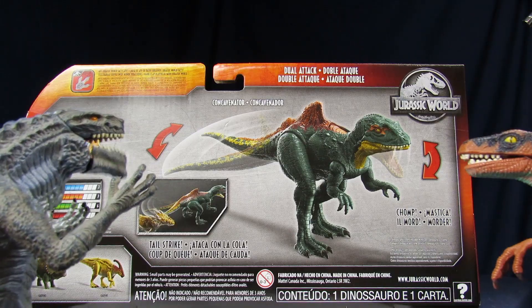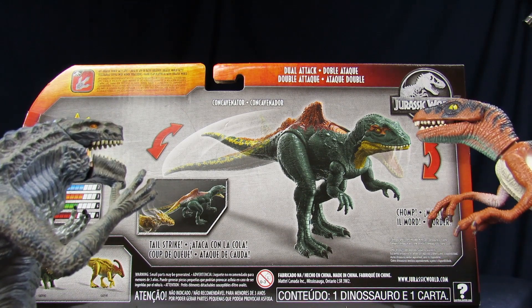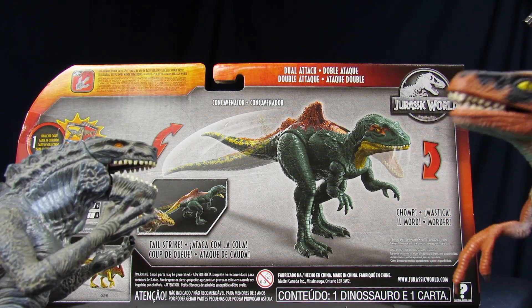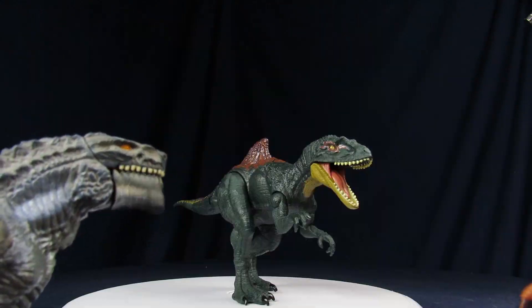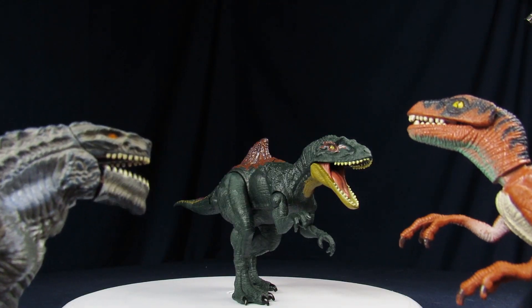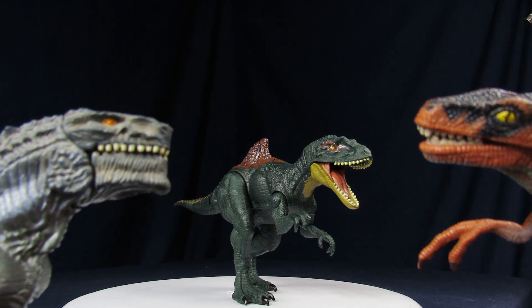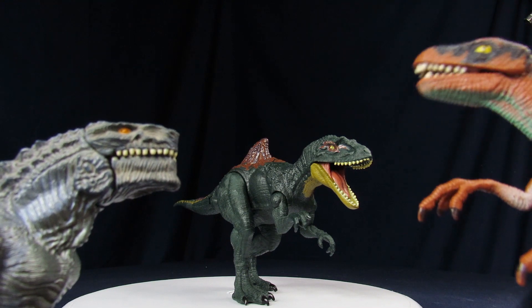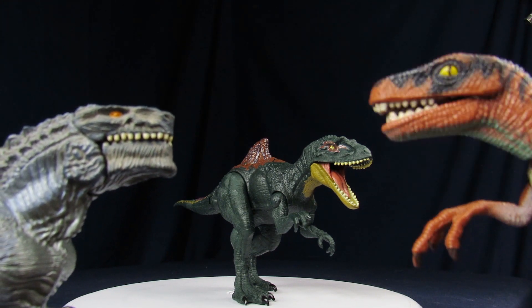I think it says that on the back — right there. Con-ca-ven-a-d-or. That's a different language. But it says it on the package, so it must be true. Alright, so now that we got the Concavenator opened up out of its cardboard prison, first we're going to go over its closer details. What school did you go to? American ones. That explains it.